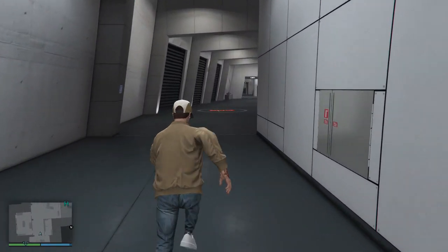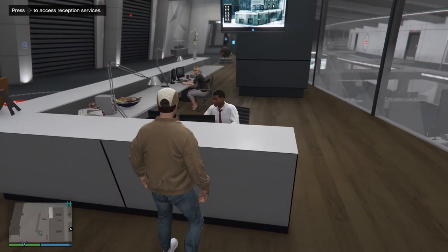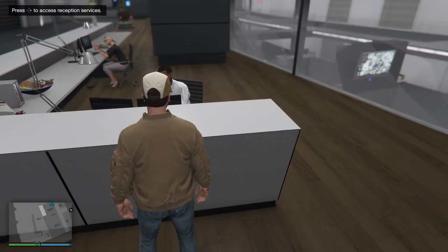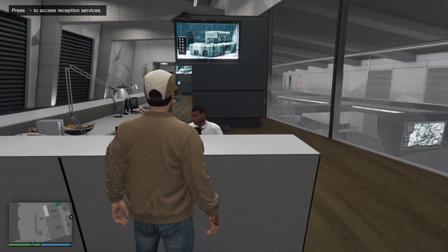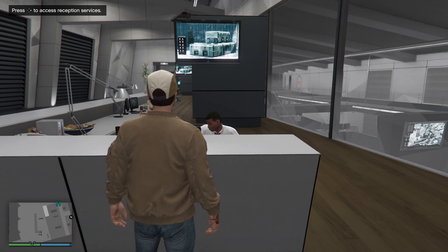I'm going to walk over here. I don't even have a lot of upgrades in my facility — I think I just have the living quarters. I think everyone might have this in their facility, but correct me if I'm wrong. Walk up to this guy right here — make sure it says 'press right on the d-pad' in the top left.